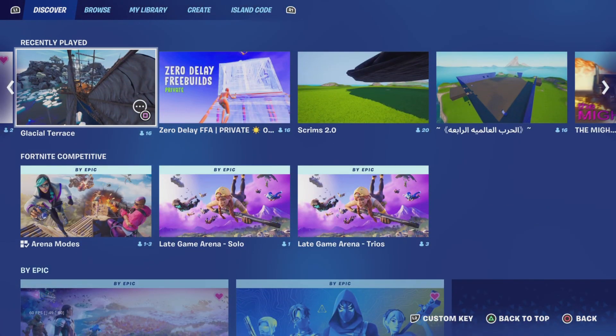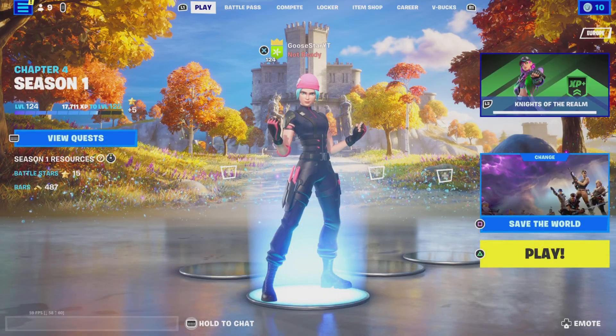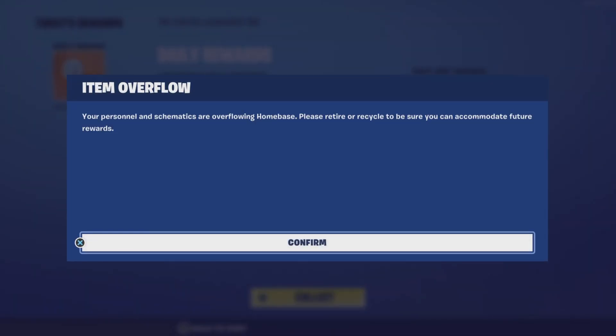First off, if you want to go to the Discover page, go to Buy Epic, then go to Save the World. If you don't have Save the World, sorry, but this is literally the only way to do it. Hopefully, if you have Save the World, it will work.